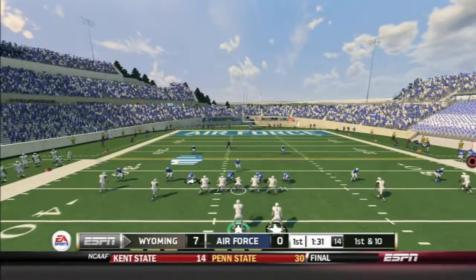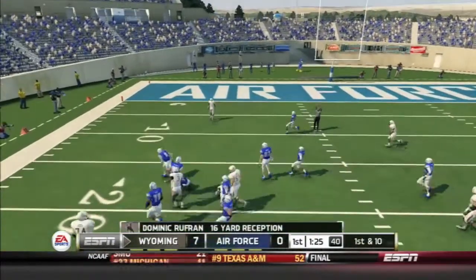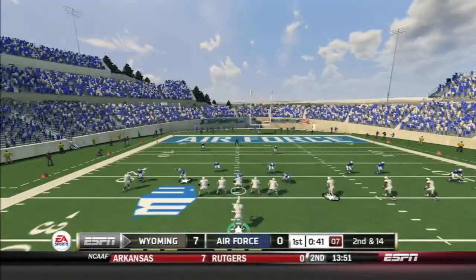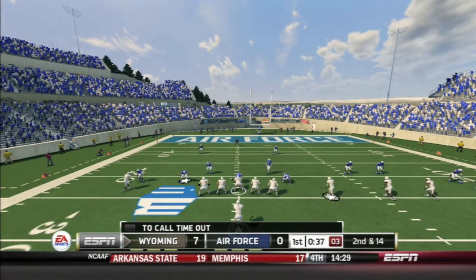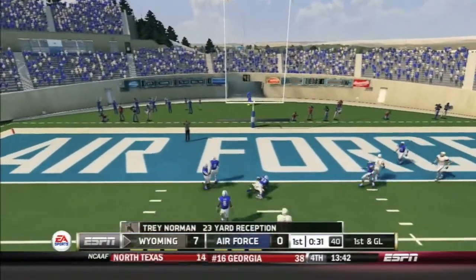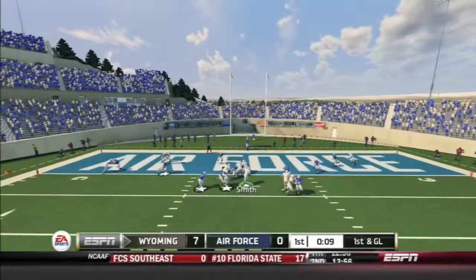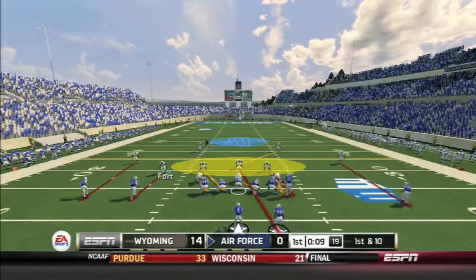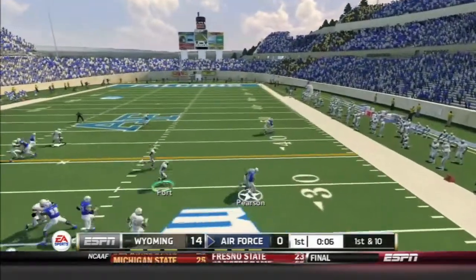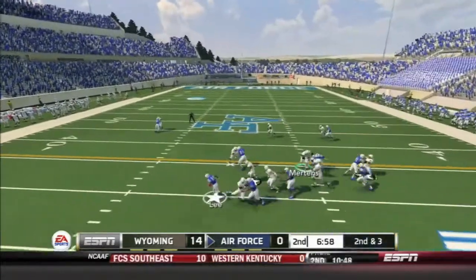Smith doesn't like what he sees, calls the audible, hits Ruffin on the middle screen. Ruffin picks up some good blocks — that's a gain of 16 yards. Dominic Ruffin has come to play today. Smith drops back and is sacked for four yards — we have to eliminate that error. Smith drops back again, hits Norman, just shy of the end zone. First and ten, trips left — Brett Smith draws back and it's a quarterback draw in for the end zone. Touchdown, Brett Smith. First quarter ends 14-0, Wyoming.